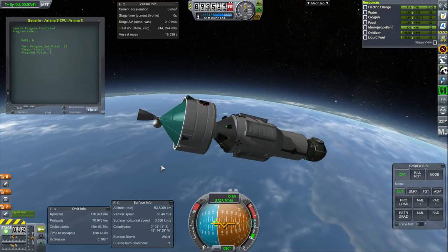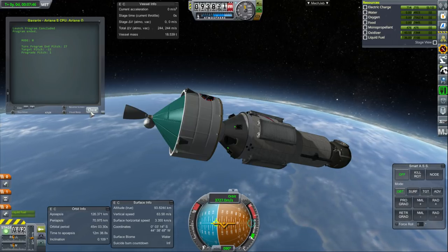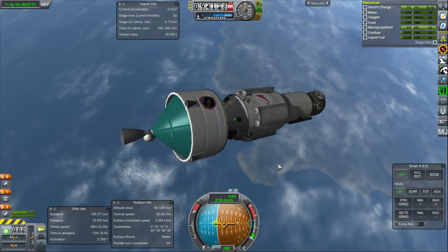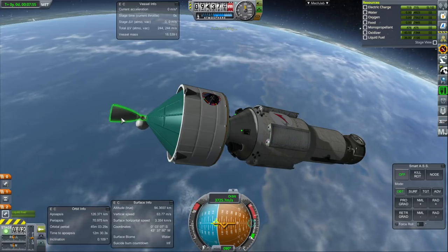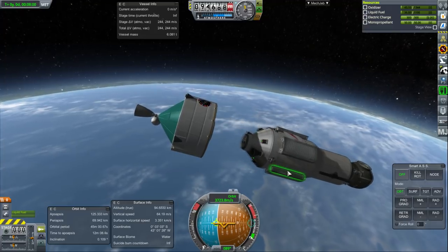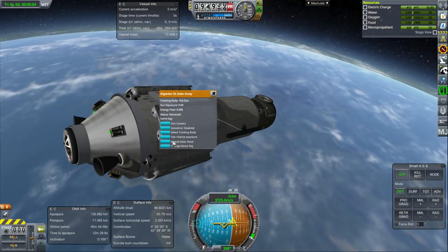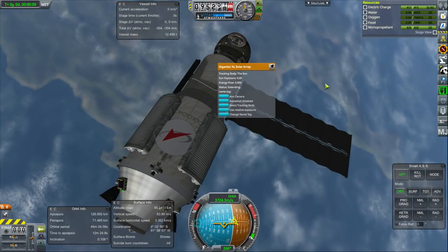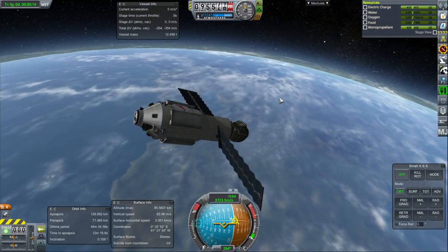It looks like we're not quite in orbit right now — orbit is 91 kilometers and we stopped at 70. I need to maybe fix that. We'll relight this to get into orbit on its own and dispose of this stage. I am not using comms because that's just a hassle — I could easily put communications on things, but that's extra parts and extra lag, and so far it's operating quite smoothly.